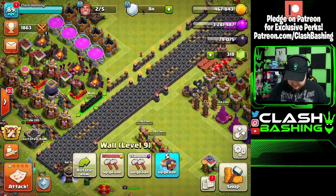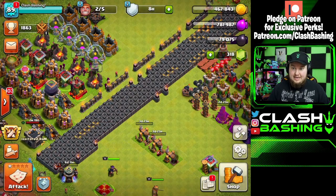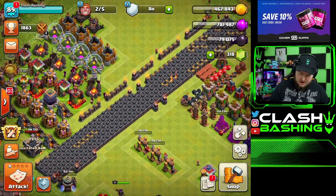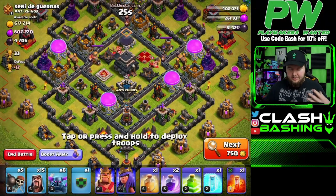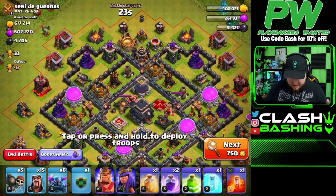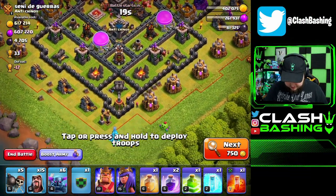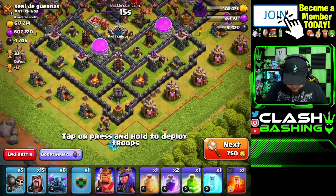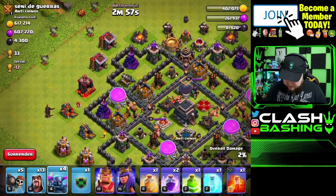Look at all this gold — we can upgrade our walls. Town Hall 9 is so cheap now; back in my day those walls were expensive. I cut away during farming because it was taking forever to find a base, but we found one with 4,700 dark elixir — let's smash it.